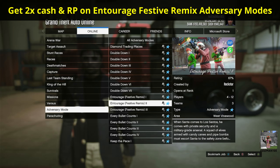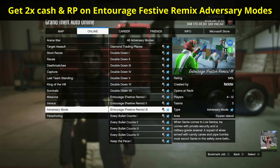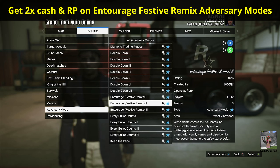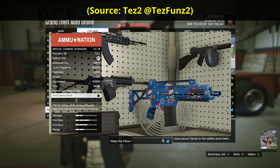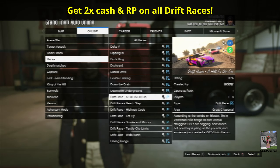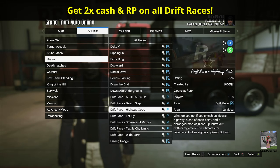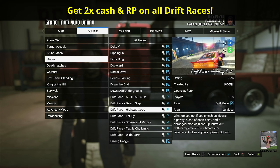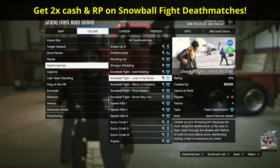This week you'll earn Double Cash and RP on the Entourage Festive Remix adversary modes. Playing these adversary modes will also unlock special weapon skins for the Combat Pistol, the Special Carbine Rifle, and the Heavy Sniper Rifle. The Drift races are paying Double Cash and RP this week, and you'll get double the LS Car Meet reputation for any LS Car Meet related events. You'll also get Double Cash and RP on Snowball Fight Deathmatches.